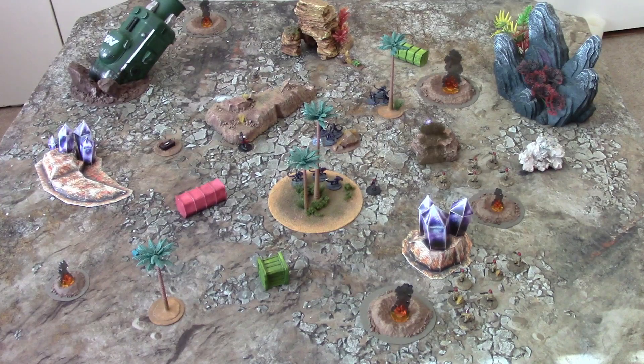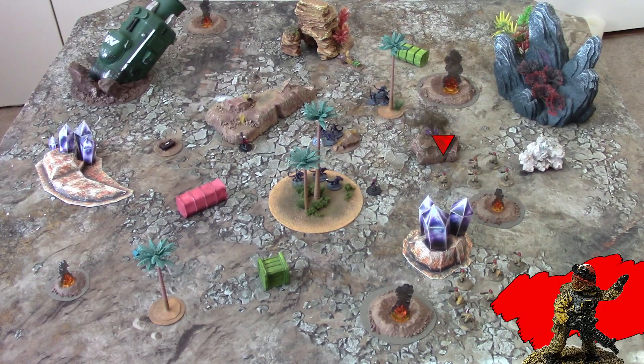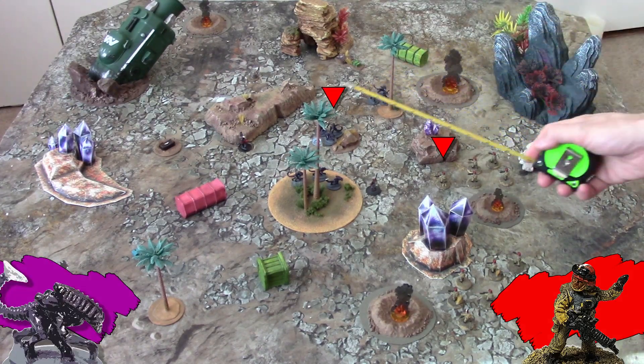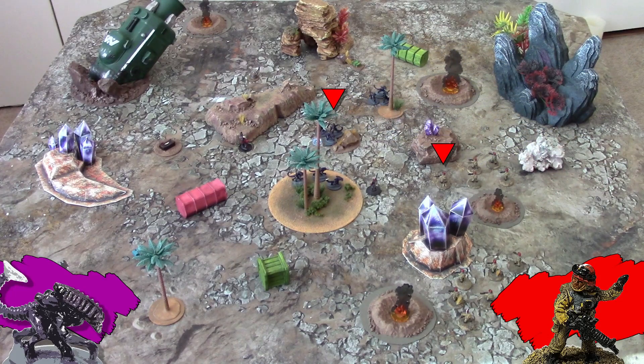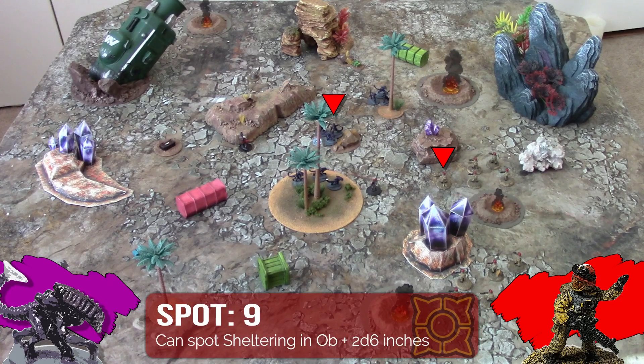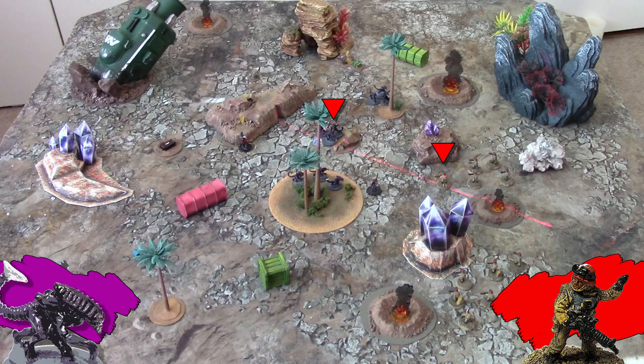On their turn, the colonial militia will retaliate, shooting one of the two closest enemy units. In particular, this swarm unit is getting too close. However, they're sheltering, so we're going to need to make a spot check. 2d6 plus their observation score of 3 — a 9. They can shoot at sheltering units within 9 inches. It looks like only these two figures have a shot, though. The rest of the squad could shoot at a different unit if it was one of the two closest and in sight.